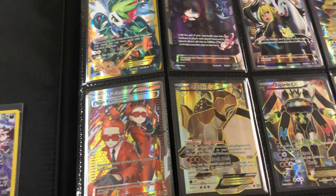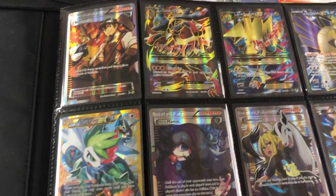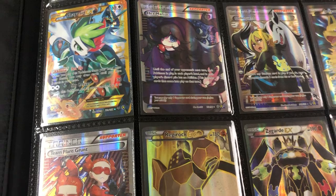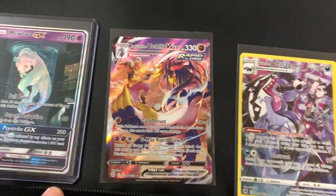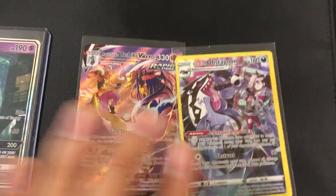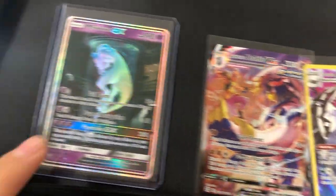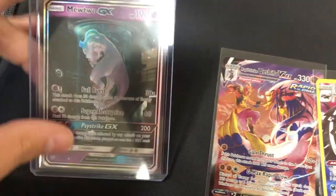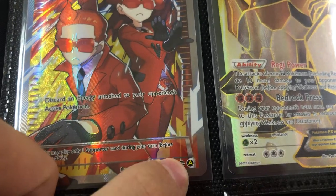How's it going everyone? I'm finally making an update video on my alternate art binder collection. I have some cards that I added that I didn't realize were alternate arts, or even know they existed, for that matter, in some of the newer sets. We're going to start off by acknowledging these trainer gallery cards here. I do not consider any trainer gallery card an alternate art, nor this Shining Legends Mewtwo. But what I do consider alternate arts are these A-symbol marked cards.